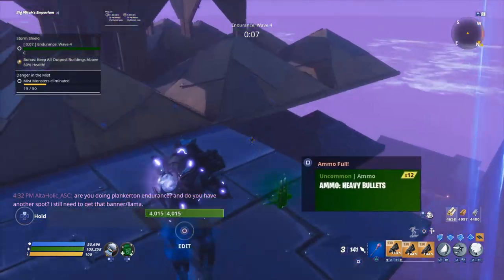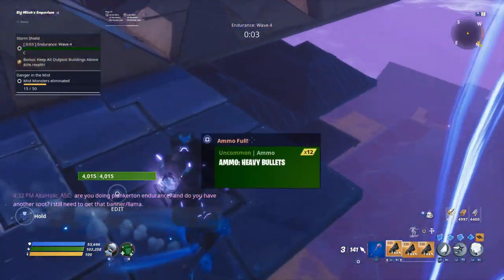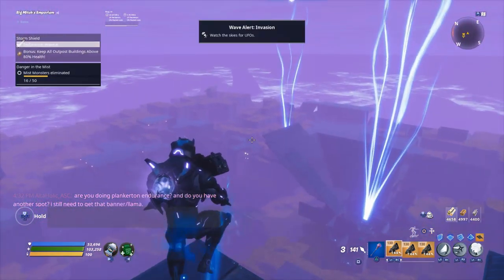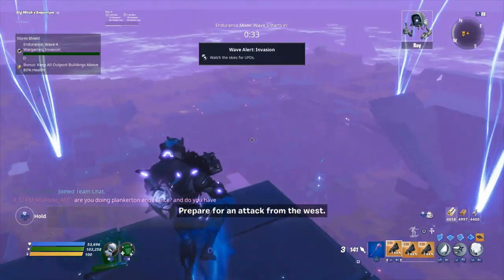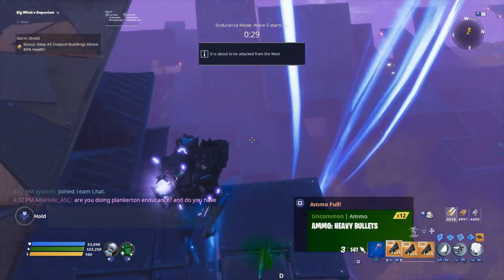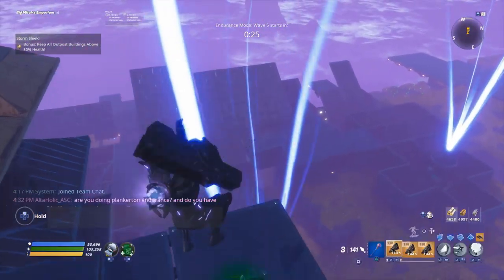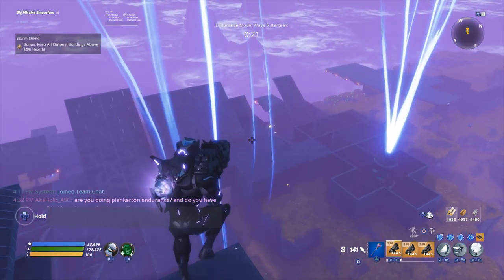On wave 5 of Plankerton Endurance, the UFO spawns at the amp in the far southwest corner. I'm going to show you how I deal with it. I use Metal Marauders with all damage rolls and 80% damage based on the percentage of missing health. I run three of them — you shouldn't need that for Plankerton Endurance, just one shot should kill it, but we have to be vigilant about how the UFO spawns.